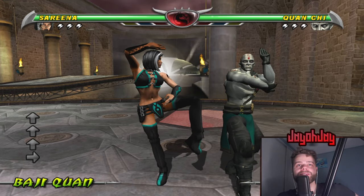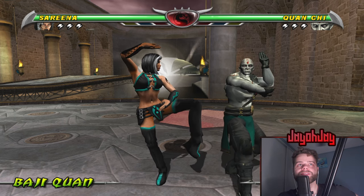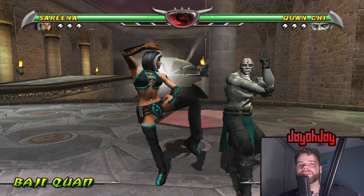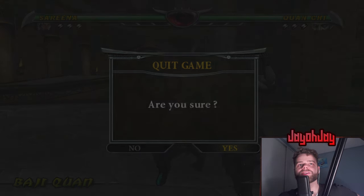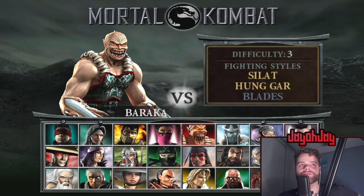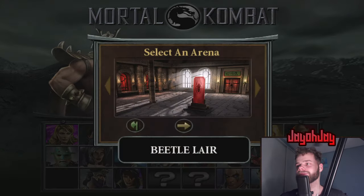Interesting thing about Quan Chi's face texture — it was actually taken from the Deadly Alliance crypt, because that's actually the highest quality version of his face texture available. It's even higher quality than the one used in Deadly Alliance itself. That kind of makes me think there's probably an old Midway employee somewhere who has every source texture from these games in way higher quality, and it's a shame we'll never really get access to that.